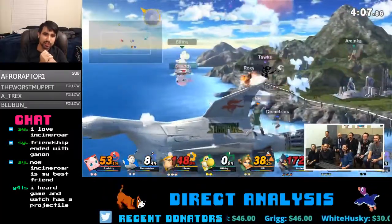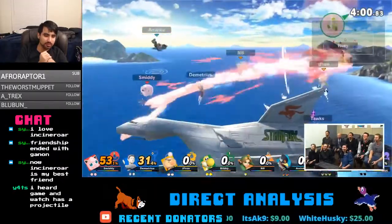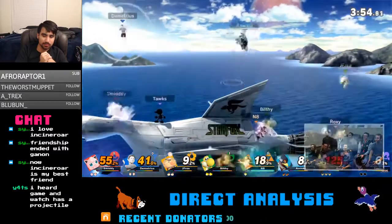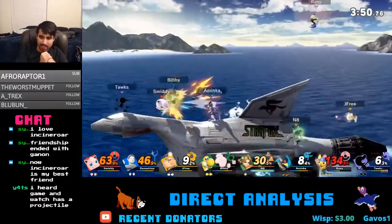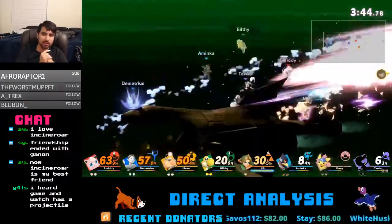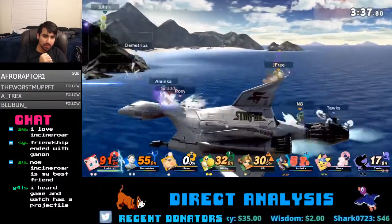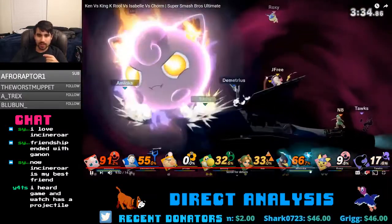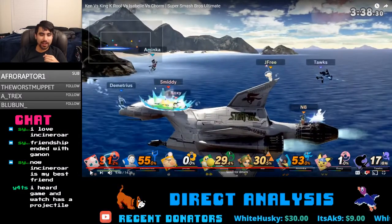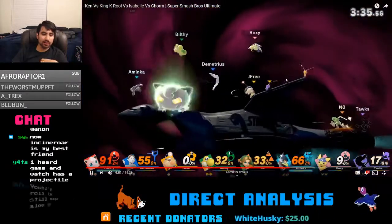It would be to Pichu's detriment though, because that means he wouldn't have an air where he can't damage himself — and it's important for Pichu to have those moves. It looked like his down smash did electricity damage. Back in Melee, down smash and up smash were ones that didn't have electricity on them. Back air now has electricity property, so that sucks — he has even fewer moves where he won't get damaged.